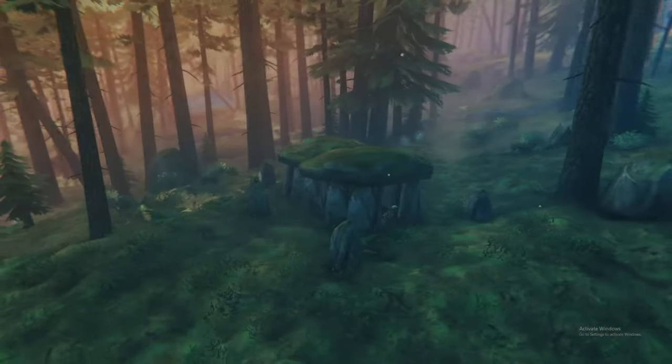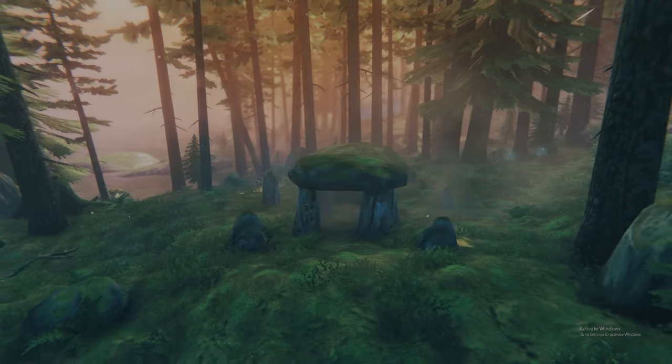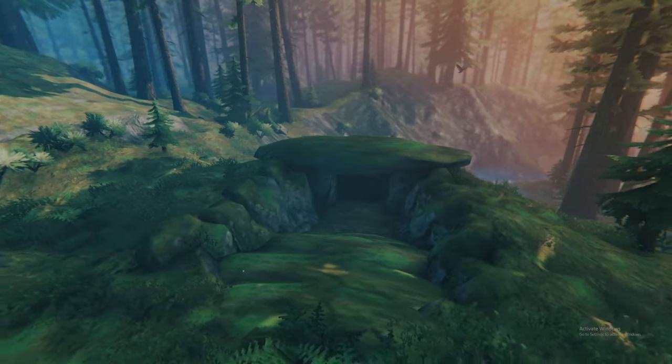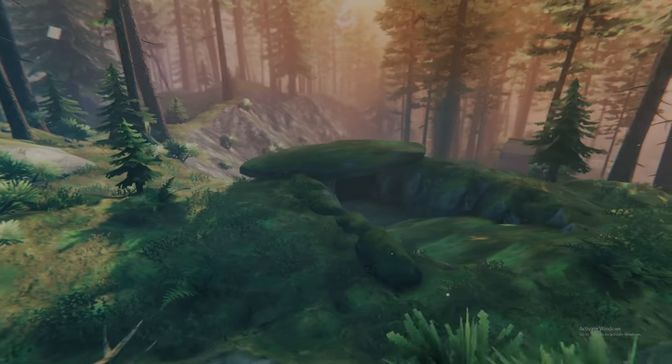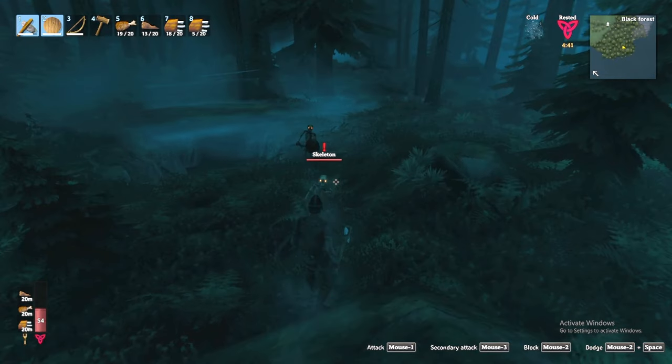Burial chambers predominantly take two shapes: the first being an easily identifiable rectangular rock formation, while the second may be harder to spot, featuring a sloped or flat earth leading to a cave or hole in the ground. A clear indicator that you are near a chamber would be the presence of skeletons, as they always protect the dungeon entrances.